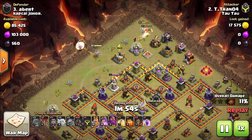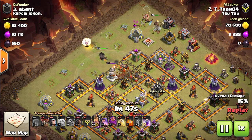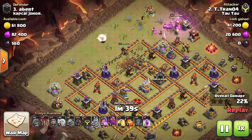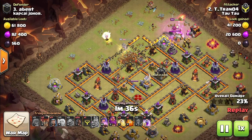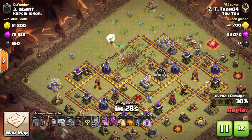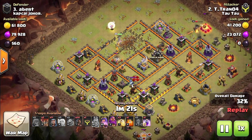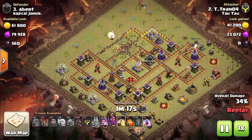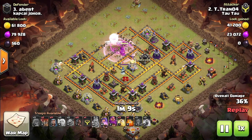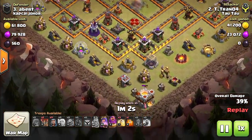Now, keeping your queen alive. The biggest threat to the healers is the seeking air mine. The second biggest threat — since you can at least freeze them momentarily — is the air defense. You'll want to either avoid the area or approach in a manner where the healers won't be targeted or take minimal damage. Good practice is to grab at least one air defense on your initial approach. The biggest threat to the queen, other than enemy heroes and CC, are point defenses — and even multi-infernos. Follow the rule of 2: a queen walk is relatively safe as long as no more than 2 point defenses are firing on her at once. If you have 3 or more targeting your queen, have a rage spell ready. If you're walking into 4 or 5, have a freeze ready or rethink your approach.